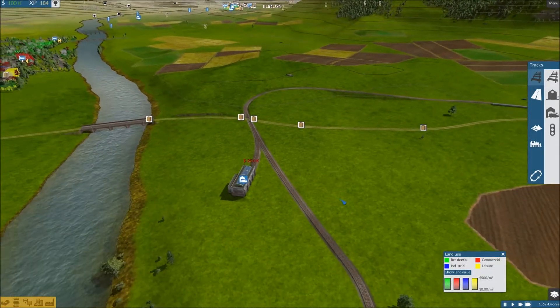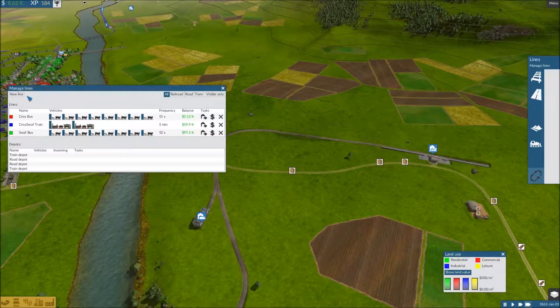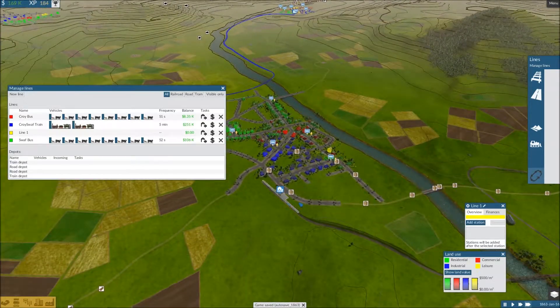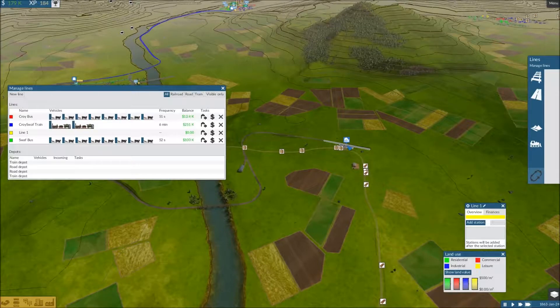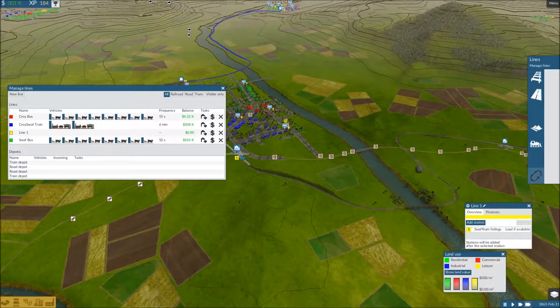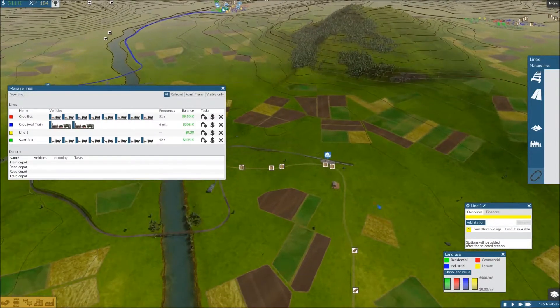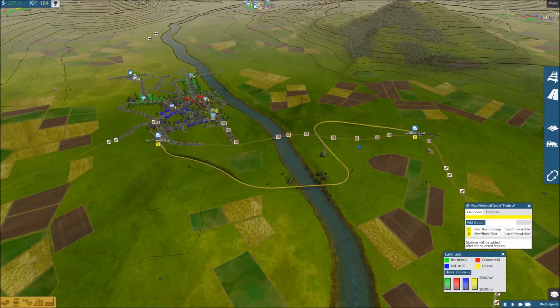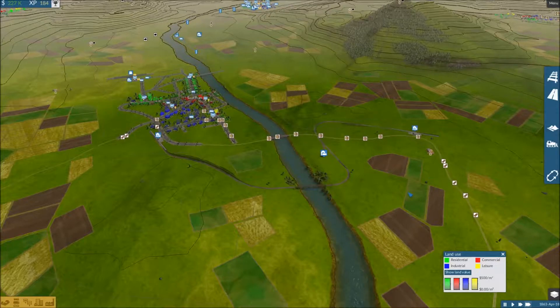Let's go ahead and set up the route while we're waiting on the money for the train. Let's go new route. What is this town? I forget what this town is already. Adding stations - I'll need this to be the first station, that way this can be the second, third station, and then back to the first. We'll call this the Swath Wood Good Train.